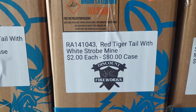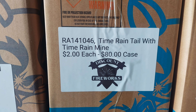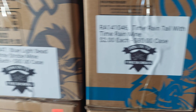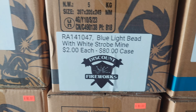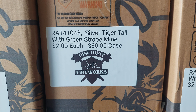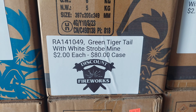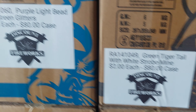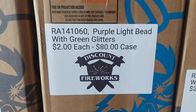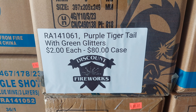42: Purple-Tipped Green Strobe Tail with Gold Strobe Mine. 43: Red Tiger Tail with White Strobe Mine. 46: Time Rain Tail with Time Rain Mine. 47: Blue Light Bead with White Strobe Mine. 48: Silver Tiger Tail with Green Strobe Mine. 49: Green Tiger Tail with White Strobe Mine. 60: Purple Light Bead with Green Glitters. 61: Purple Tiger Tail with Green Glitters.